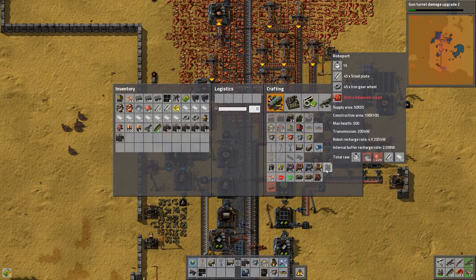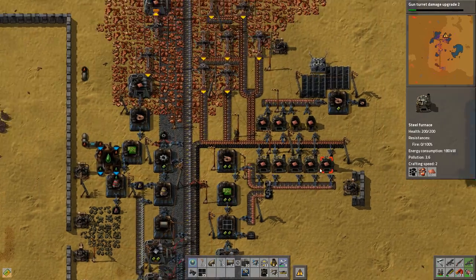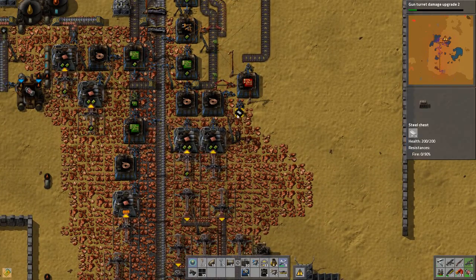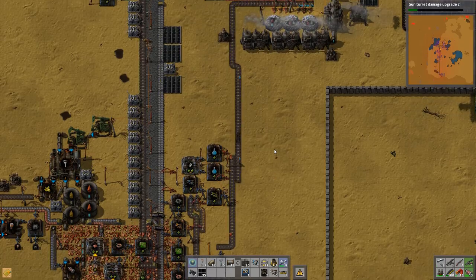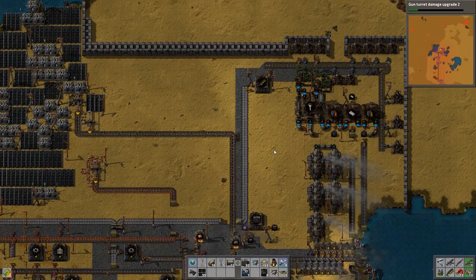Let's get some gear wheels out of the way. And advanced — so that's some red circuits. Have I got any red circuits up here? I'm running low on the plastic, so let's go grab some more from my stuff up here.